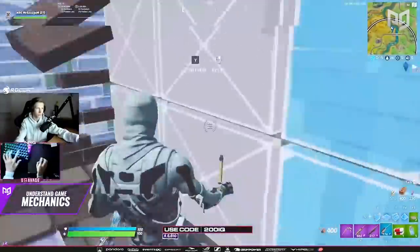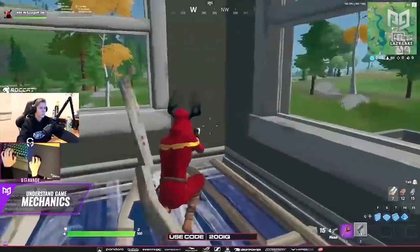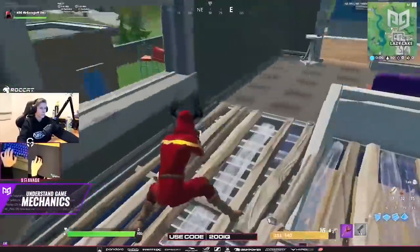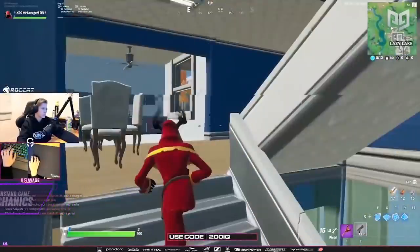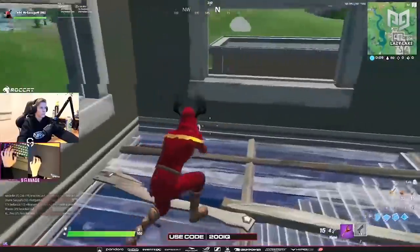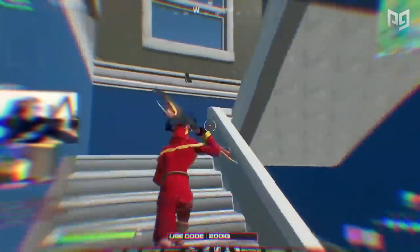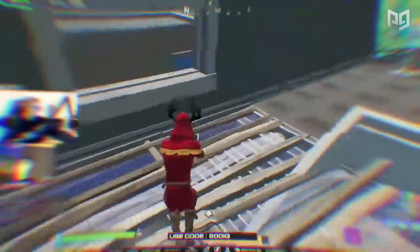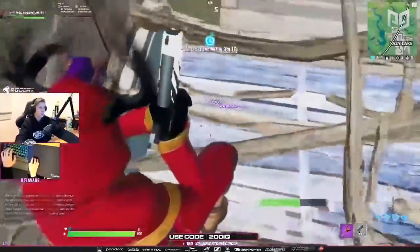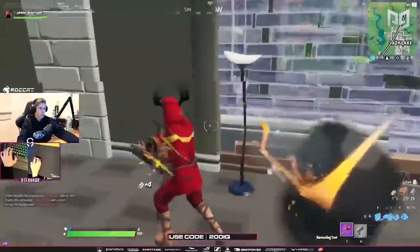Now let's analyze a few clips of Savage making some 200 IQ plays. In this first clip, the big-brain legend himself pulls off an absolutely crazy 1v2 fight in potentially the worst situation you can get into. Mr. Savage starts off in a pretty bad situation with a gray pistol, only three builds, and no shield. As if it couldn't get any worse, there's already a duo pushing to try and eliminate him off spawn. Savage hears them on low ground and immediately pushes up so he has the high ground advantage.